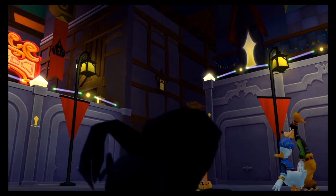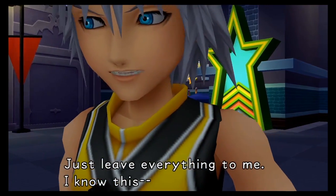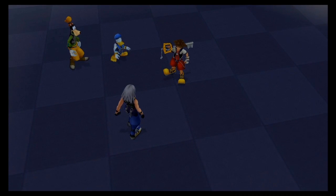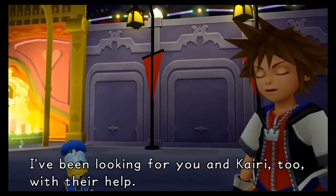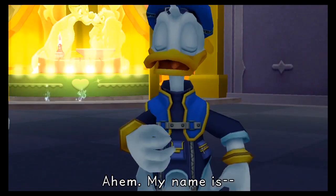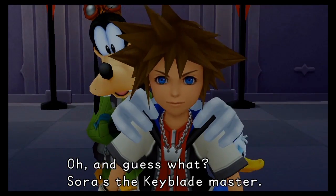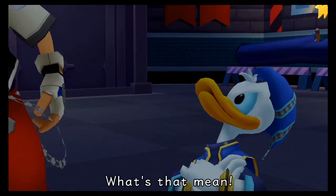Riku's telling Sora to just leave everything to him. Sora's pointing out he's the one with the Keyblade. It's kind of weird because some of the cutscenes have whatever Keyblade you equip last in those cutscenes, whereas other times it uses the standard original Keyblade design. Which is kind of bizarre — I don't know why they didn't just do it for all the cutscenes.